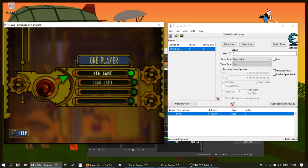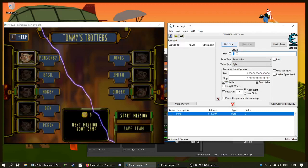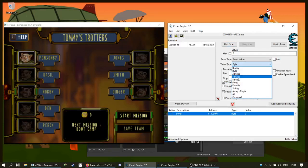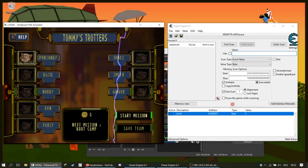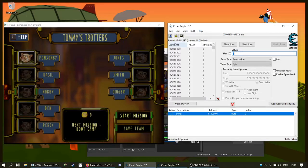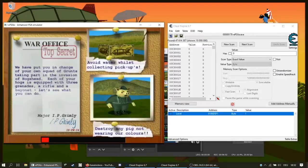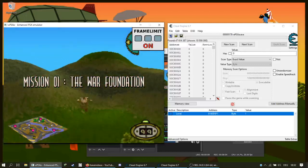That's how to find the level. Now we'll start a new game and go for promotion points. We have to do a new scan — also important: select Byte again, exact value. We have zero promotion points, so we can search for zero. You see there are a lot of addresses found, so we'll just play the first level again.